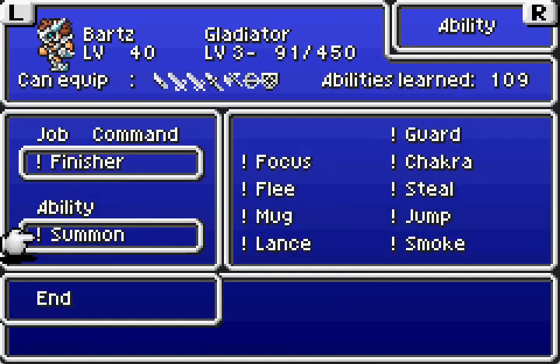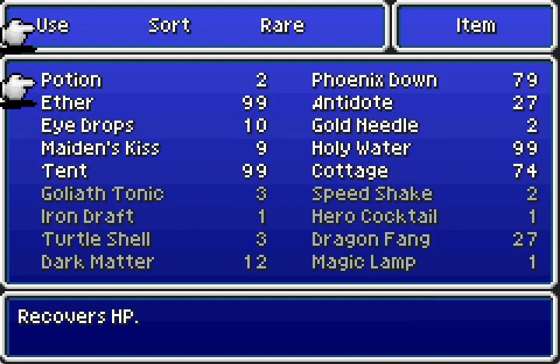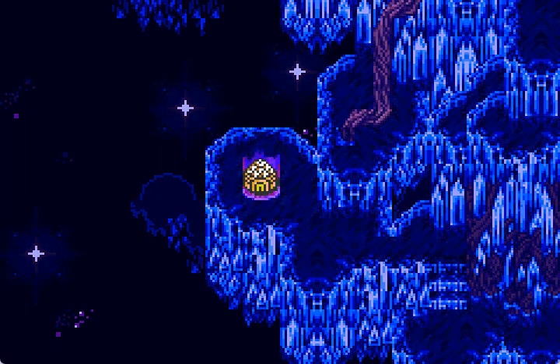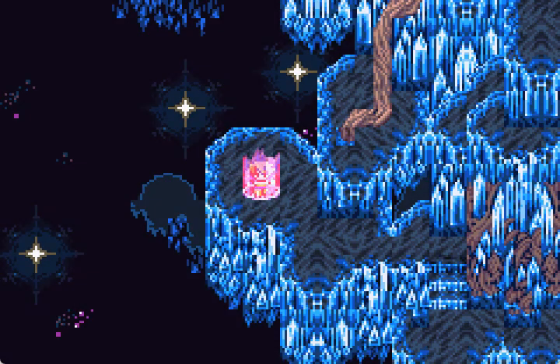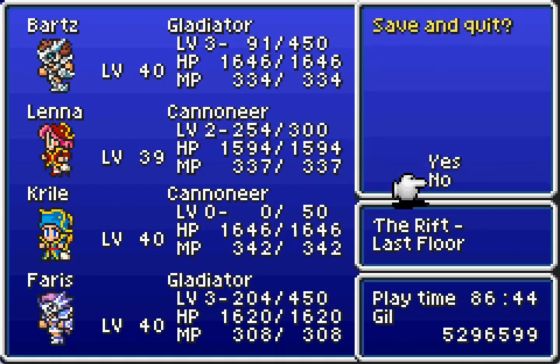Now we're gonna look at the abilities. Every character is going to have someone with the exception of one — I've got White Magic. This only works on the Game Boy Advance version; don't ask me why, I don't know why. You're gonna want your Cottage. There are two things we're gonna do to prepare: we're gonna get all of these abilities up so that we can get enough to beat Omega. That's step one, and this is step two to get you in preparation for that.